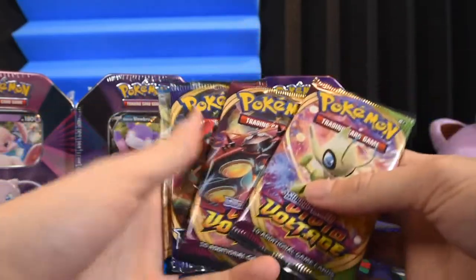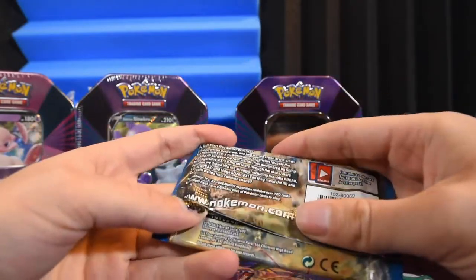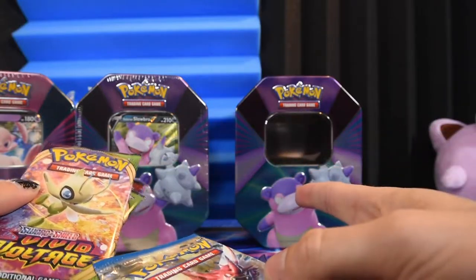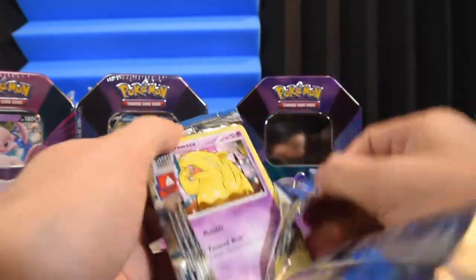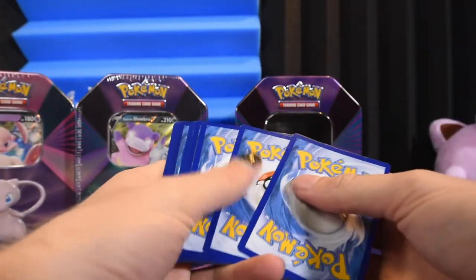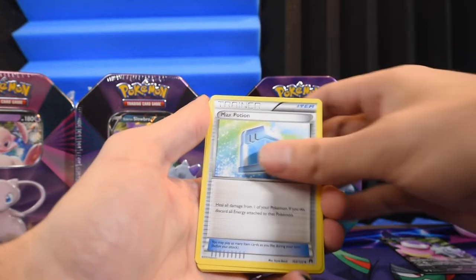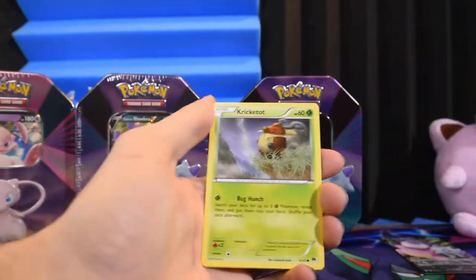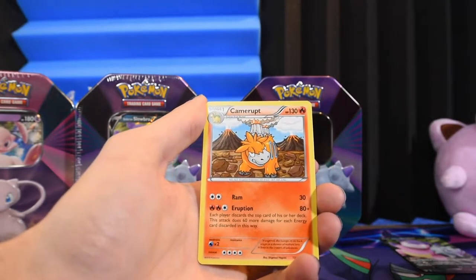We got Vivid Voltage, Vivid Voltage, Sword and Shield, and XY Breakpoint — on screen is when XY Breakpoint was released. This is a brand new product. I actually did an XY Breakpoint video not too long ago and it was pretty fun, so maybe check that out. XY doesn't even have an energy at the end. So here's an Electivire, Max Potion, Bayleaf, Drowsy, Petilil — this guy just got released in Pokemon Go, I'm pretty sure. Cricketot, Pancham, Scorpi, Bayleaf Reverse, and Camerupt. Nothing good.